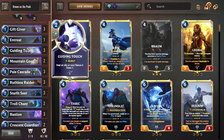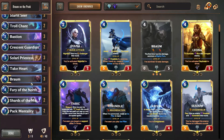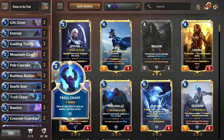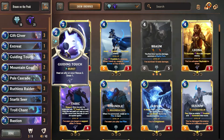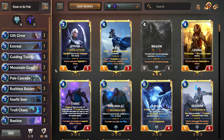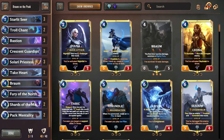Another important thing in this deck is card draw. We are running a full set of Guiding Touch and Pale Cascade. Both of these cards can draw us cards, cycle through our deck, and get us units or spells if we need them — just a really easy way to draw what we need. So that's the deck explanation done.